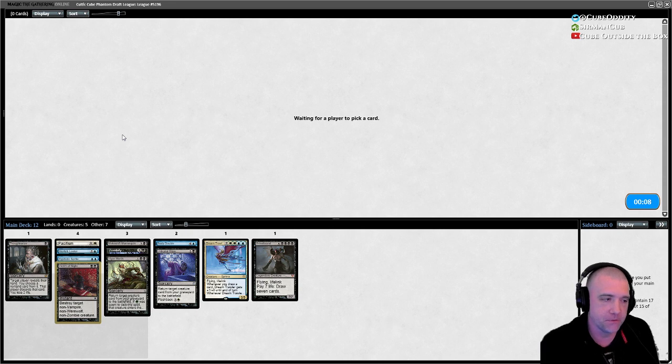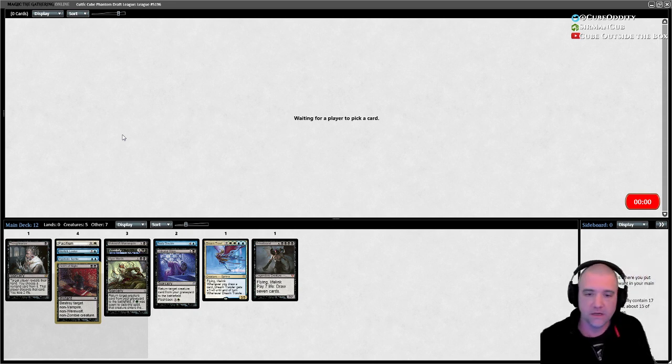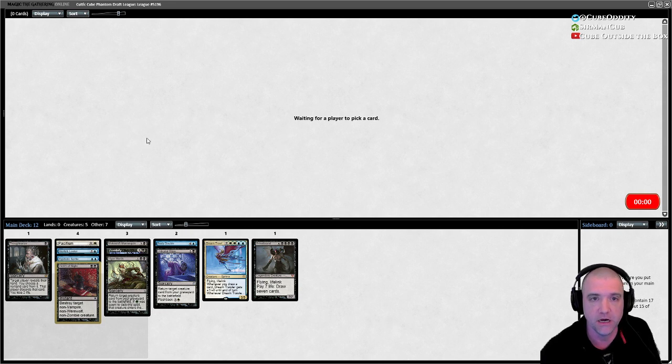I don't know if it's that people don't recognize the red aggro cards in here — I doubt that. I feel like anyone playing this cube would know. I think people just underdraft it. Everyone's trying to do what I'm doing. The very first deck I drafted was red aggro and it went fine — I think we squeaked a 2-1 out of it.